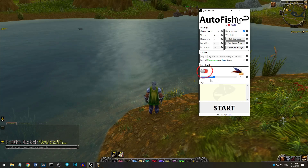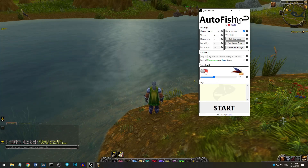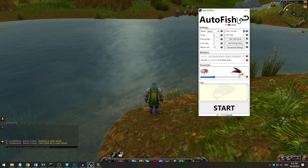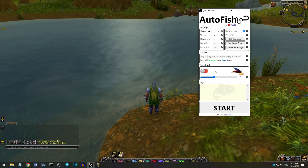By clicking on this switch, you can choose between red and blue feathers, and the threshold will correspond to the color you choose. In some reddish zones like Durata, it might be better to use the blue switch. But in most cases, red feather should do.